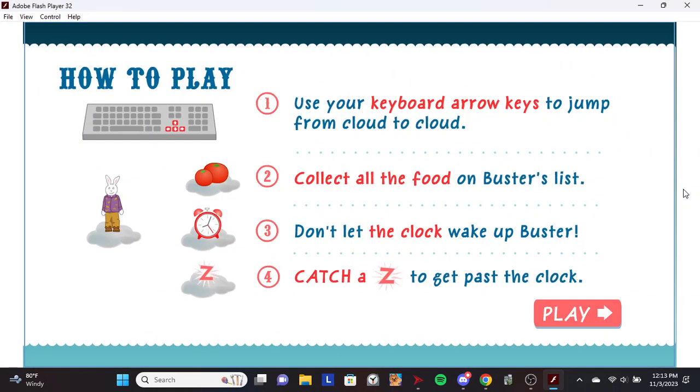Hey, I'm the Talking Sandwich from Buster's Dreams. Use your keyboard arrow keys to jump from cloud to cloud. Collect all the food on Buster's list. But don't let the clock wake up Buster. Catch a Z to get past the clock.